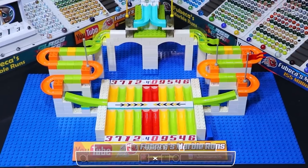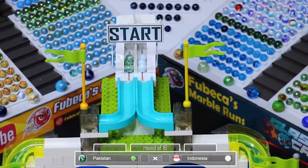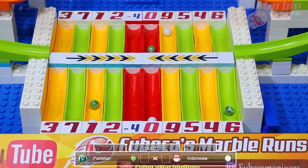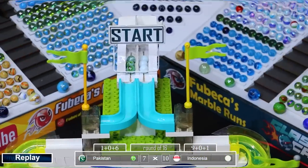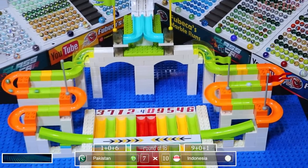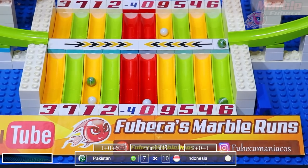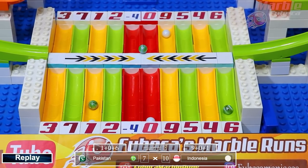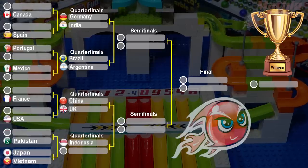Now for Indonesia versus Pakistan. Indonesia in classic white, Pakistan in the green. Indonesia gets zero and Pakistan is walking on the catwalk, eventually choosing the zero. Indonesia comes out on top with ten points, Pakistan only gets seven. Pakistan was lagging on the catwalk, couldn't decide where to go, and fell at the wrong time going into the zero lane — almost even got the negative four, which would have been detrimental. But they were still eliminated anyway. Indonesia makes it to the quarterfinals.